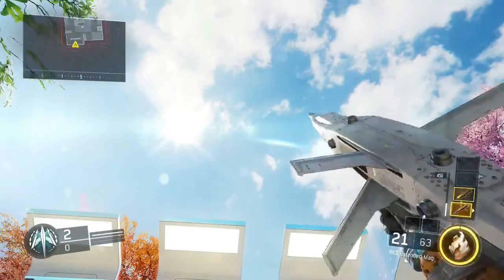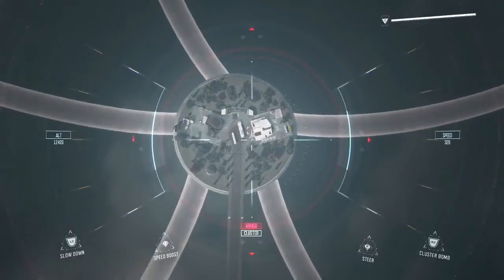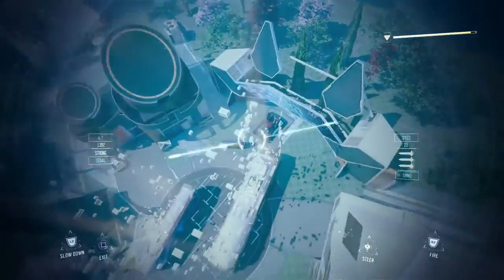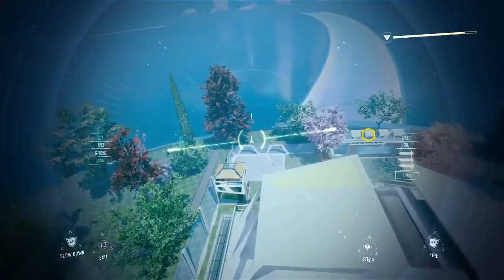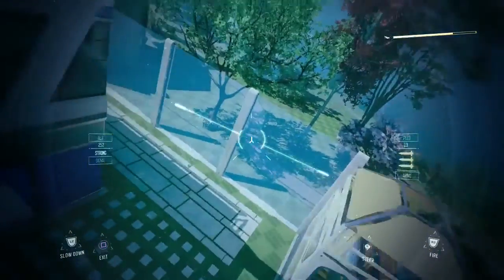All you need to do is select it on your d-pad and throw it whilst you're tapping the right d-pad button. You just want to carry on tapping and spamming it, and you'll know you've done it right because it will select the Hellstorm missile that you can see.